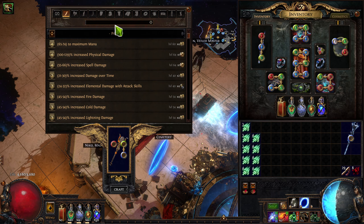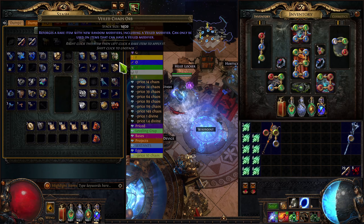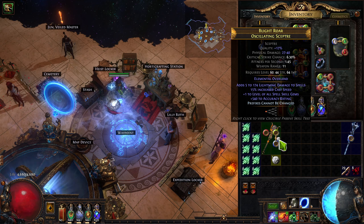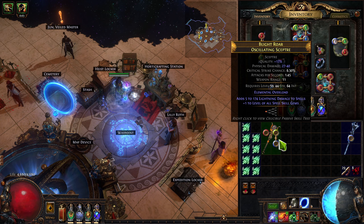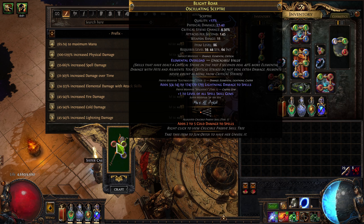Just come over to the crafting bench, apply prefixes can't be changed. Always grab a single scouring orb unless you really trust yourself — to prevent mistakes. And there you go. Now it's time to apply prefixes can't be changed yet again, and bring it over to Aisling. The reason you want to craft prefixes can't be changed is because Aisling 4 removes a modifier and adds a veiled modifier. If prefixes can't be changed but there's an open mod slot, it could add a prefix or a suffix — that part's just RNG. But it can only remove the metacraft; it will never remove your existing prefixes.